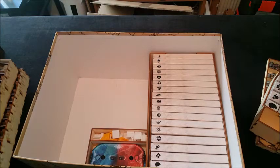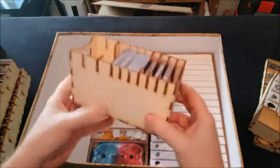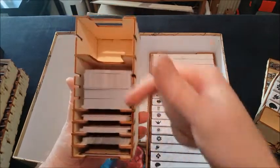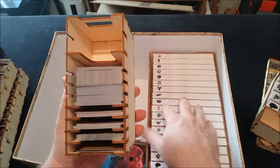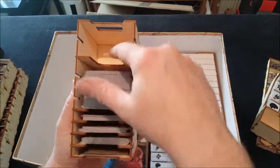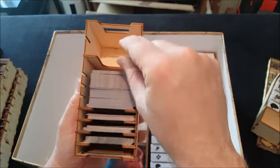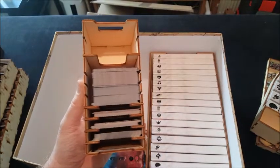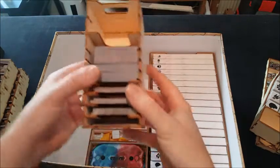Then we've got our tray for our larger cards, so plenty of room for expansion. There are large cards in here for our heroes, and there's room for expansion. These dividers are not glued in — I wouldn't suggest you glue them in, because you can then arrange the cards however you choose to.